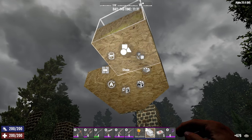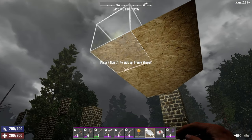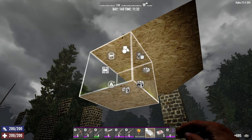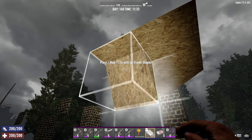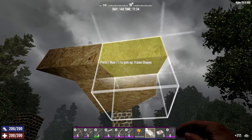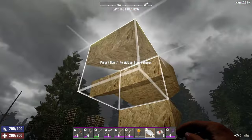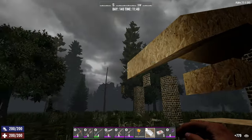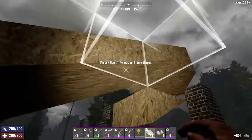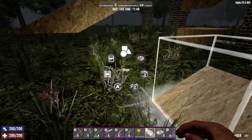In the process we might have to add additional support, because obviously a chipboard like this doesn't have the required strength to support the entire entrance ramp. That doesn't matter — we can just put down a bunch of frames, which we will later pick up after the entrance is built.